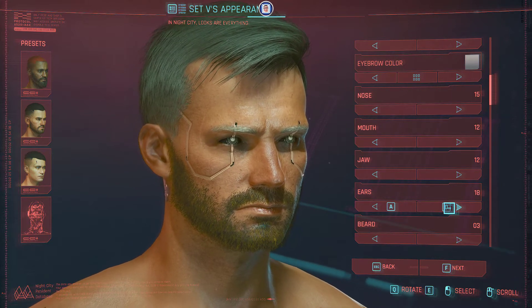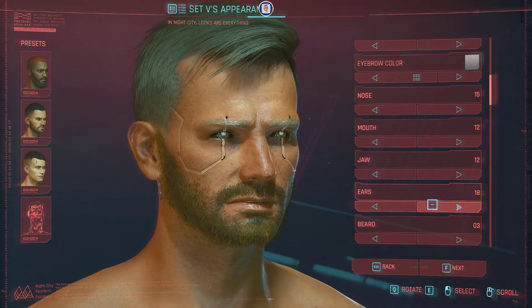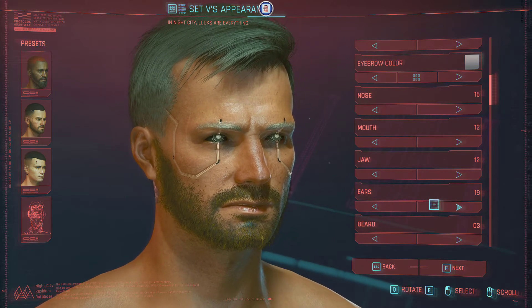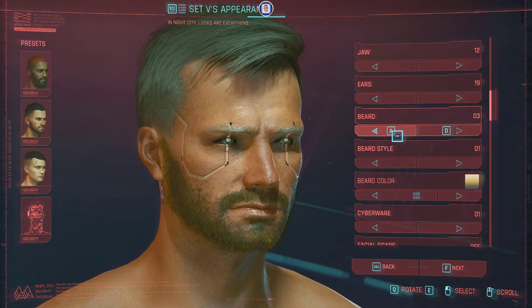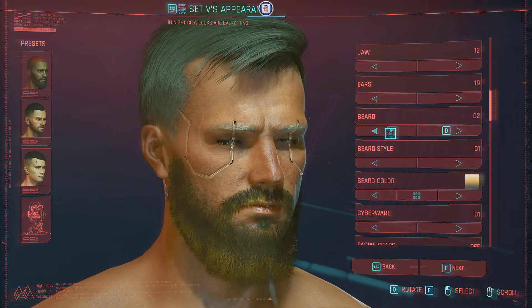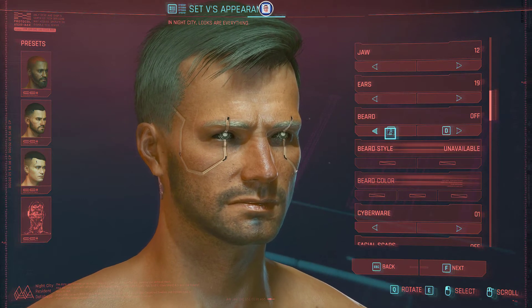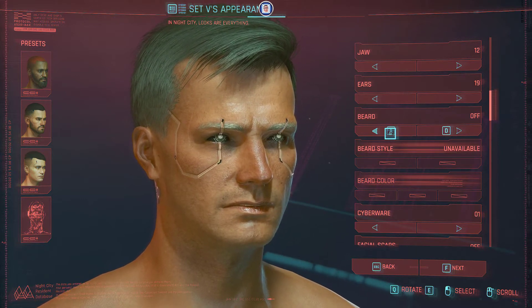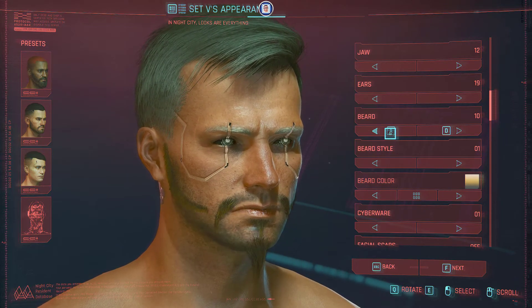What do you think? Yeah, let's go with that one — okay, it's perfect. Now the beard. The beard options start at three and let's see how many there are in total — 12 or 13 including all variations.